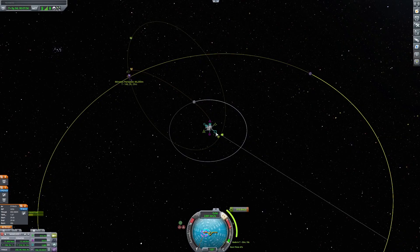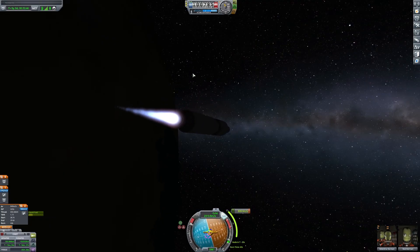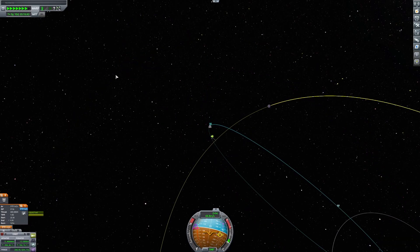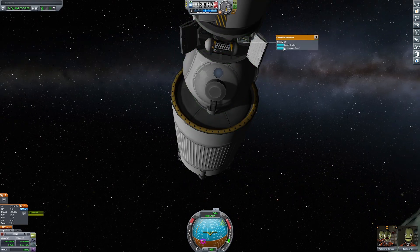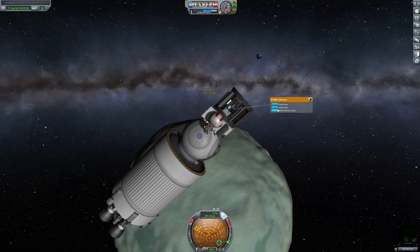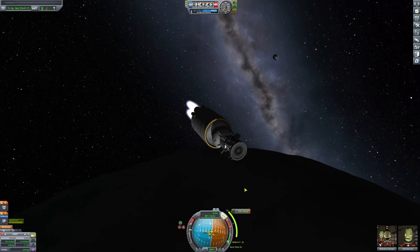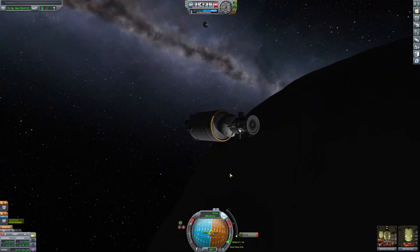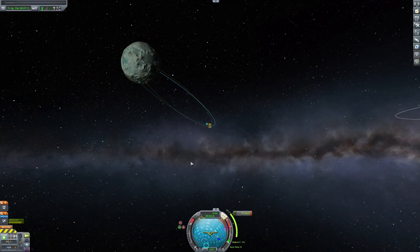Again it was a little wobbly but mostly under control. Once I was in orbit I lined myself up and started going there. Again I had to make a few adjustments, but after that we were pretty nicely lined up. Then I had my first spacewalk of the mission. I got into orbit and carefully positioned myself so that I'd land on one of the lakes.